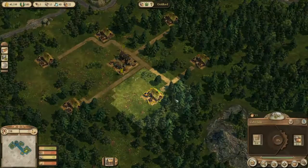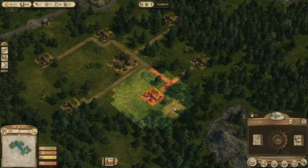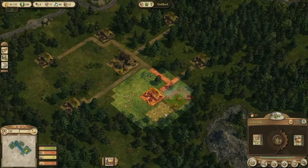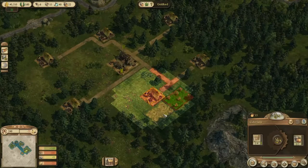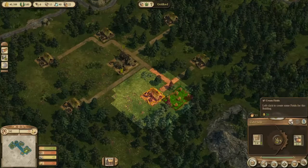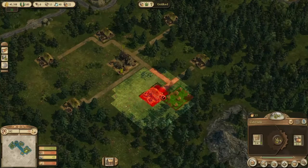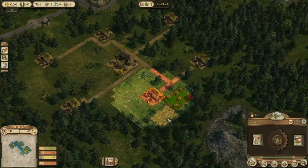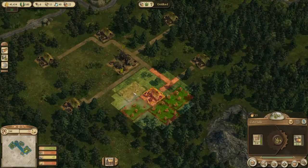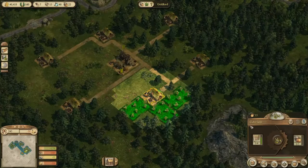We needed something after all, which we will be able to build here. So they need four in order to reach full potential. Can we cycle them - does it do it automatically? Middle mouse - okay, that was experimenting a bit but it worked.